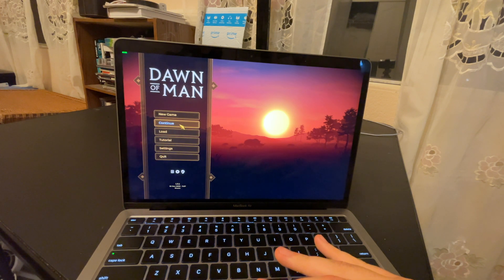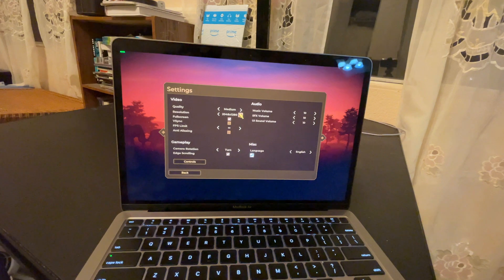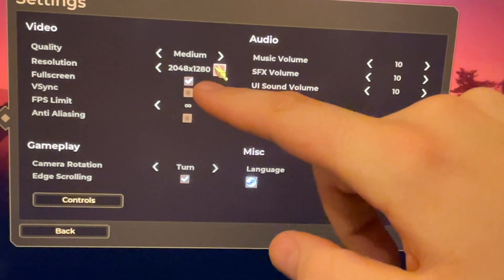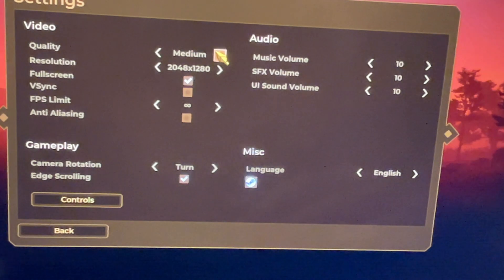It's actually a game I've been playing quite a bit that actually seems to tax the machine a little bit, but seems to be pretty playable with these settings. So what I'm rocking as far as settings is 2048 by 1280, turned off anti-aliasing because it really doesn't do much in this game, and I got the quality to medium.